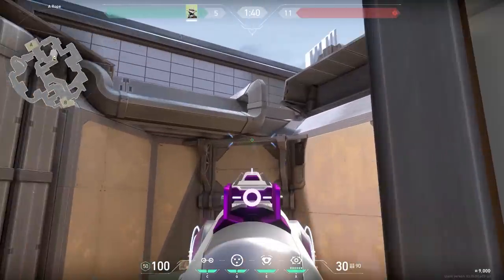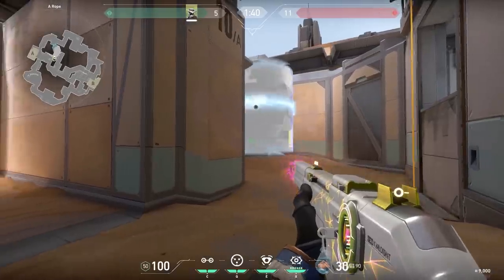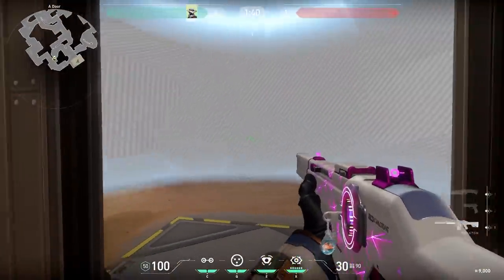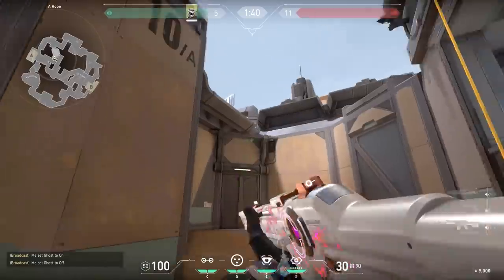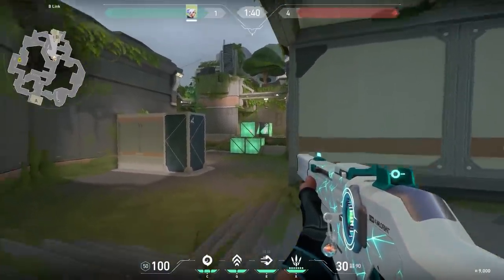Now another Cypher one-way. Hook this wall and aim at the top ledge. Throw your cage somewhere around that ledge and it will land on top of the other ledge. After that jump down and from here it's a very nice one-way. The enemies most likely won't push when you use this smoke, but you can use it to save time or time it nicely as a one-way. Now another quick tip: when you hear the enemies are planting, just wallbang these two boxes — very easy kills.